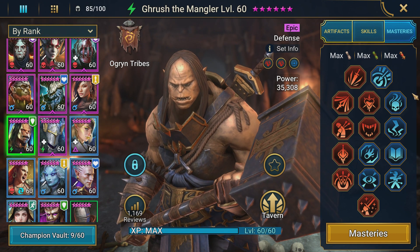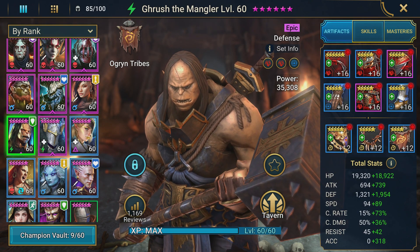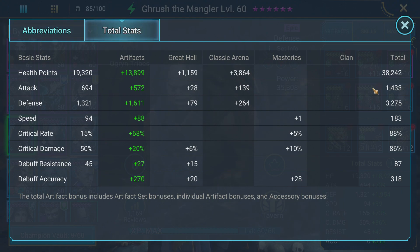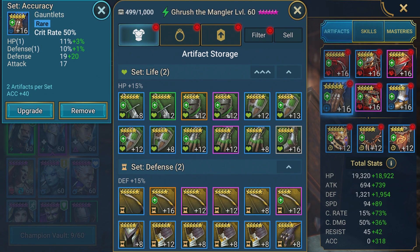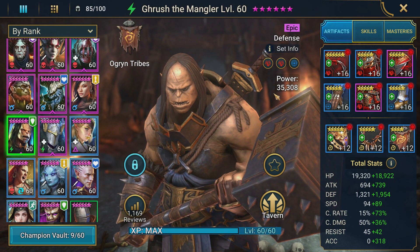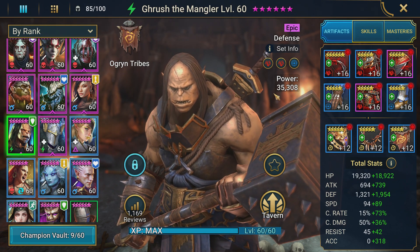Let's look at Grush. He's built more for clan boss — used for his leech — and has some of my better accuracy and perception gear on him. None of his accessories are rolled to 12, and we even have a four-star banner. Looking at his total stats: HP is almost 40K — I'd like that a little higher — defense is right around 3,200 to 3,300. He's a defensive champ so he benefits from that. His crit rate is better than Sil's, and his accuracy is way up at 318, mainly for clan boss. The gear overall is nothing amazing — we're even using some rare pieces with flat rolls.